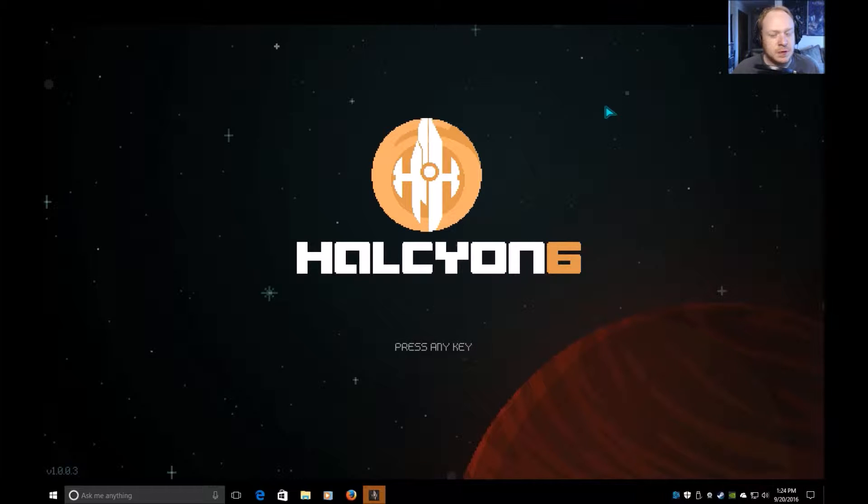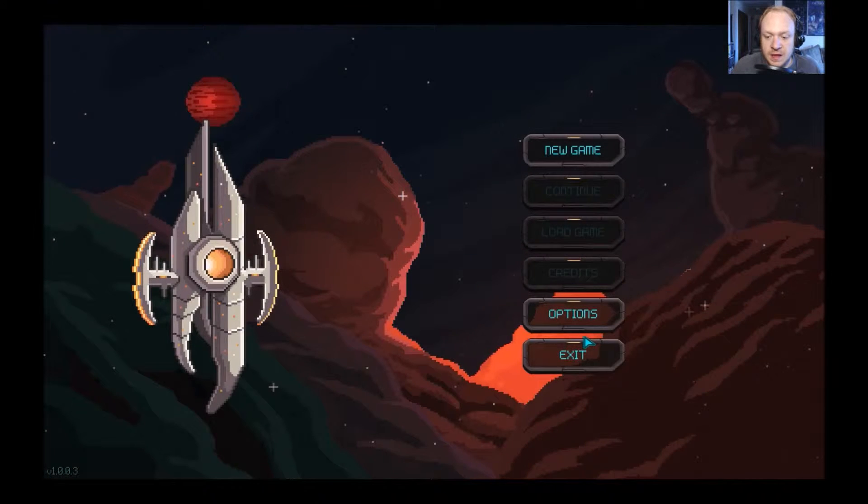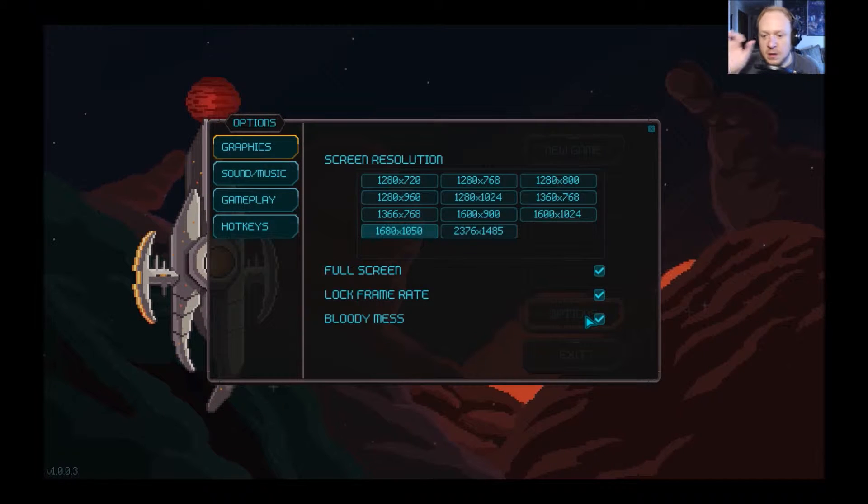Now Halcyon 6, from what I understand — I try not to read too much because I don't want to spoil these games for me — it's kind of like a sci-fi version of Final Fantasy, like the old Final Fantasy, something like Final Fantasy 6, or 3 in America, whatever you prefer. Now we're gonna hop in here and kind of look at what we've got going on here. Full screen, lock frames, bloody mess — sounds good to me.